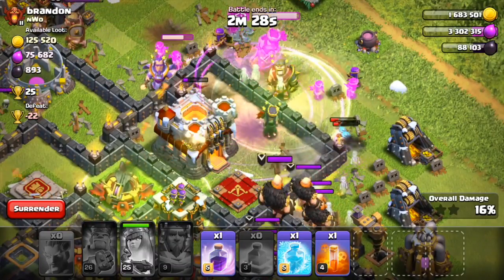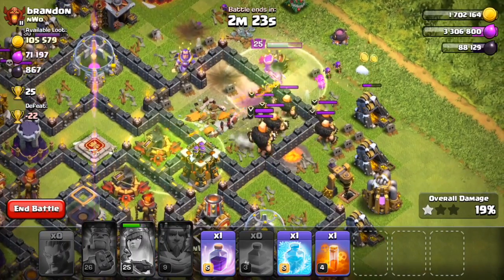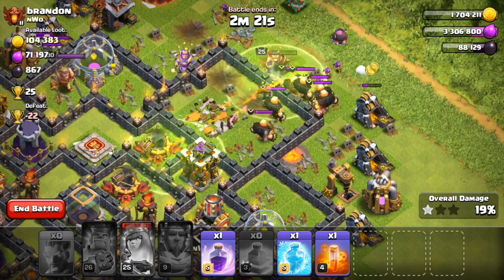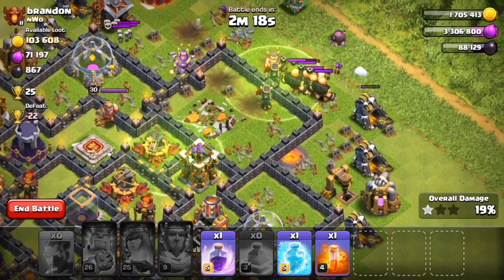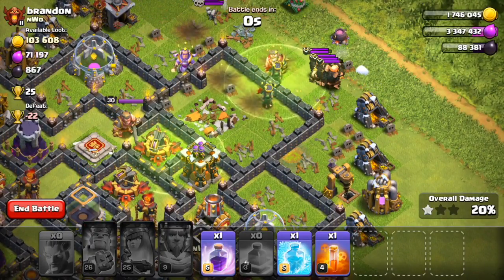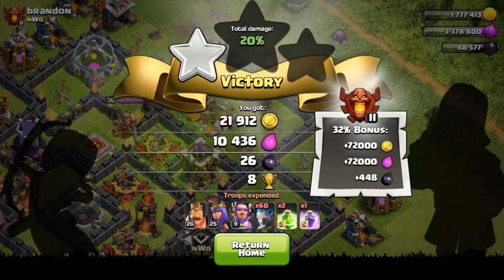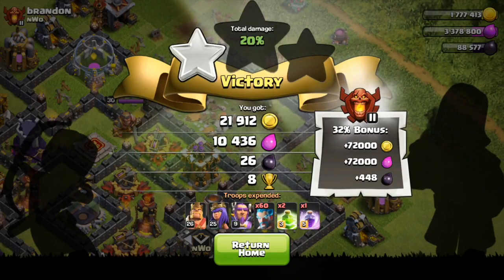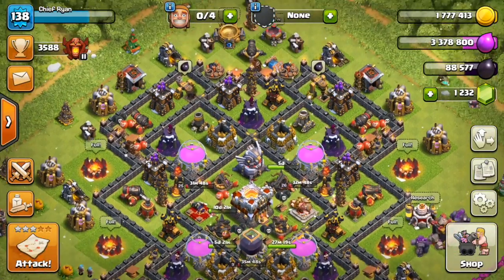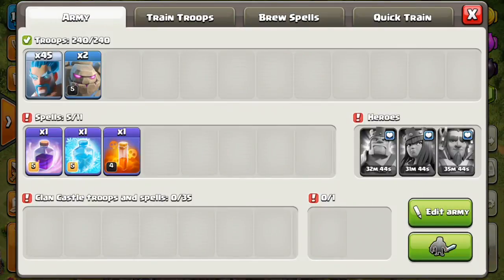As you can see here guys, Ice Wizards are not good. They only go for defenses and they just don't do any good. They have more hit points than a Wizard, they do more damage than a Wizard, but they go for defenses — and that's where they come short. We got the one star, so I'm perfectly okay with that. Now we're going to train up some more and make sure my Grand Warden is set to ground.